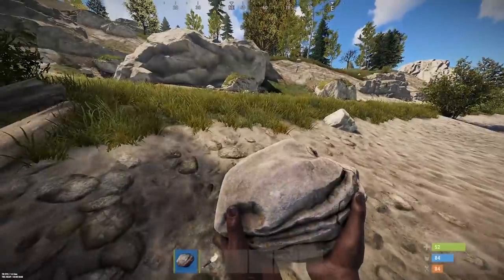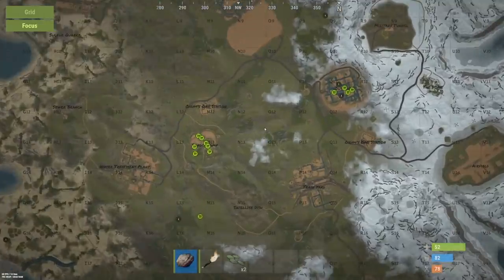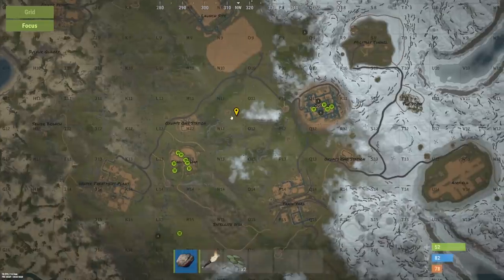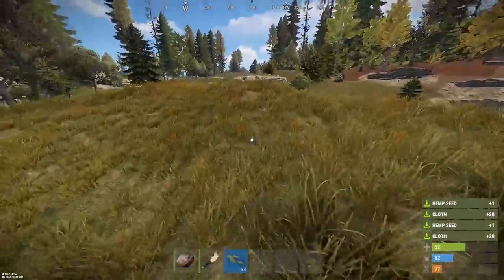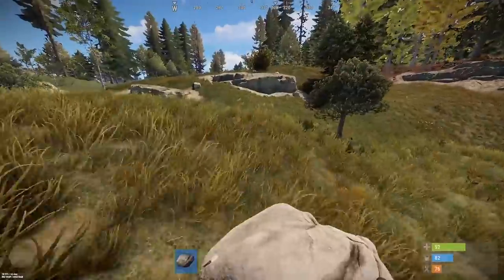A bit of Rust, shall we? The map got updated as well. We could build... look at that area right there — N-11, build a tower right there. It's going to be beautiful. I can get a turret as well. I could literally be the scummiest player in Rust.